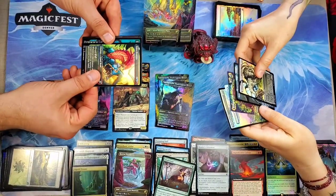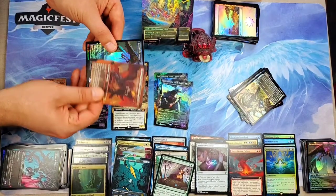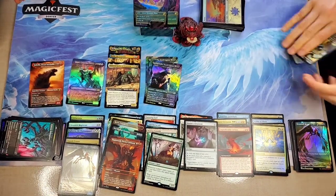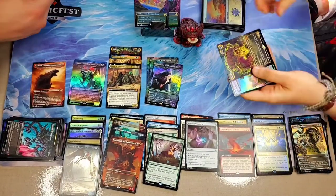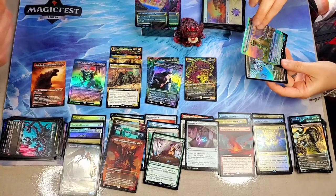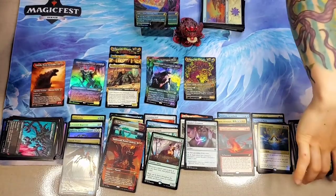I got a Brokkos and a baby bud — right into it! Sea Dasher Octopus for me. Destroya — oh, that's a good one! And then a Dreamtail Heron. Oh, Nancy was cutting off my circulation — she was sitting on my lap. You got another Brokkos? Yeah — there's your mythic, put the mythic there. I don't pay attention to the rarity, I just like the cards. Foil Baby Godzilla — very nice!